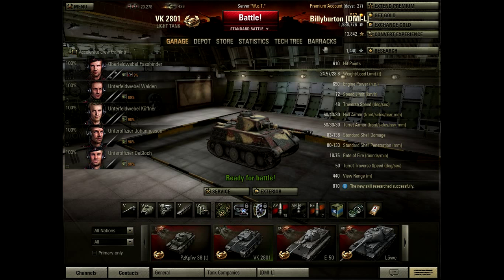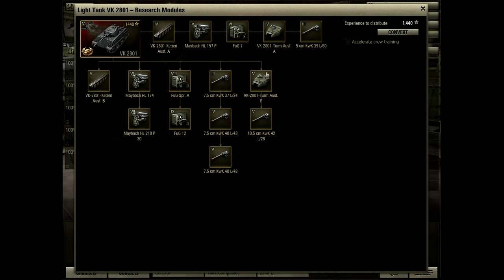Another thing to take note is it's got a fairly simple system for increasing your rank and earning credits. It's done through damage, capture points, critical hit points, and kills. You have your credits, which you use to buy your modules for your tank, tanks themselves, and ammunition and consumables. Then you have experience, and you use your research experience to further your tank along its tech tree.